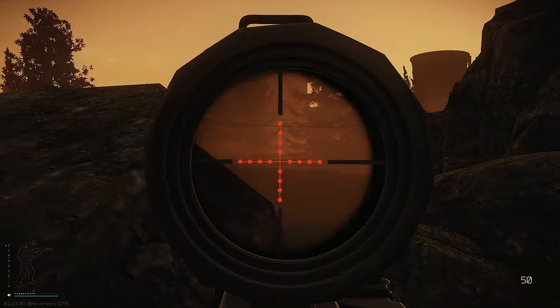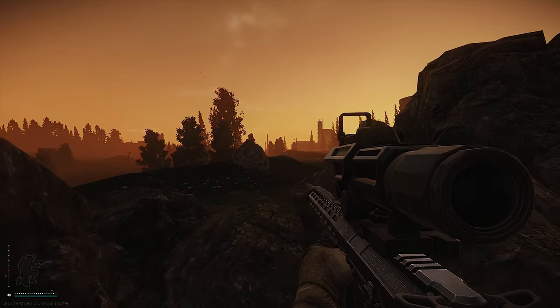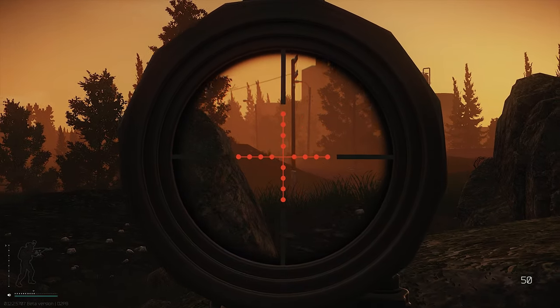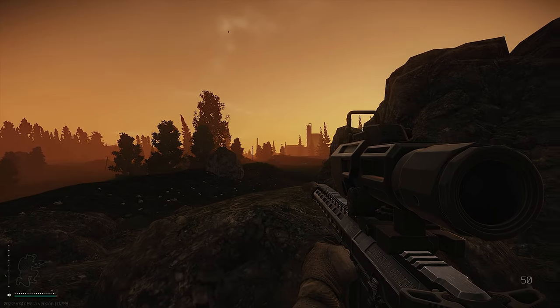I'm starting to be able to see you over into the compound. What gun do you have? Oh yeah, a guy coming down the road — he's just crossing over towards the road. Guy on the hill.